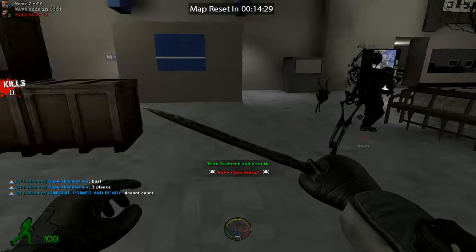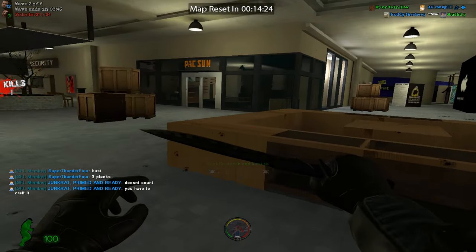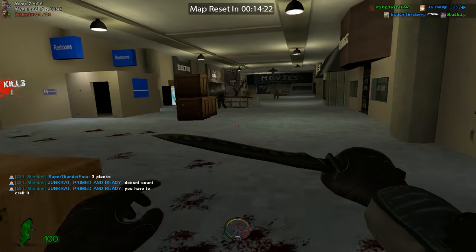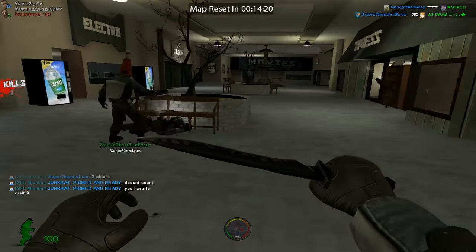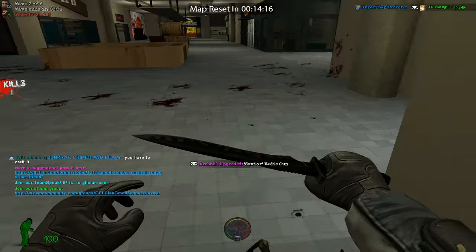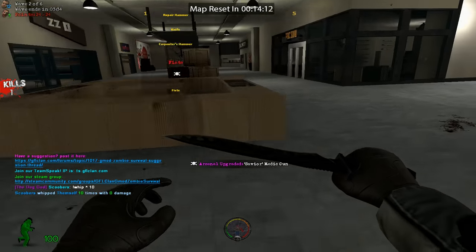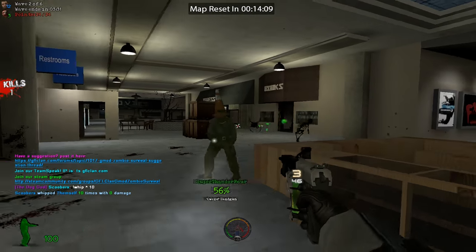The only time I would recommend using a gun early game is if there's a server mod that allows unlimited ammo, or if you find a gun on the floor and you don't care about the ammo type — like you're going for shotgun ammo later and it's an SMG. Or if you're really desperate and need to get out of a situation quickly. But guns may not help you — running away is usually faster.